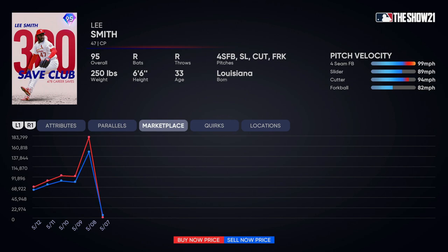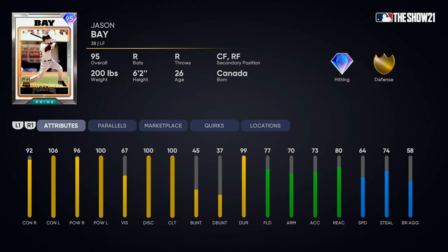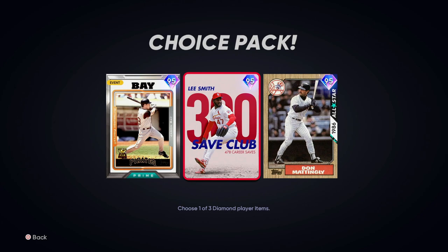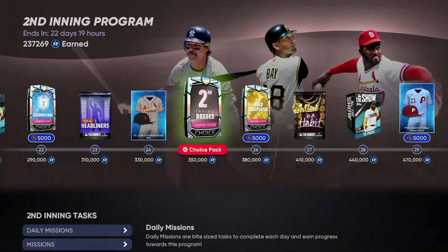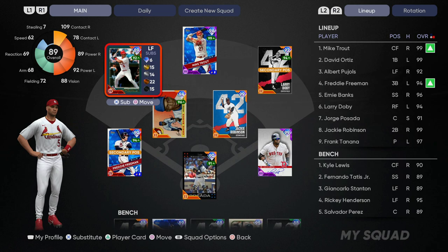If you're going to play this game consistently, just try to get the live series done. By selling these program cards as soon as you get them, you can make a lot of stubs, then buy them back cheaper as the Second Inning program goes along. Cards like Lee Smith — a really good reliever — and Jason Bay are awesome, but there will be tons of outfielders just as elite or better later in the year. If you can get the live series done, you can spend your stubs later on these cards.